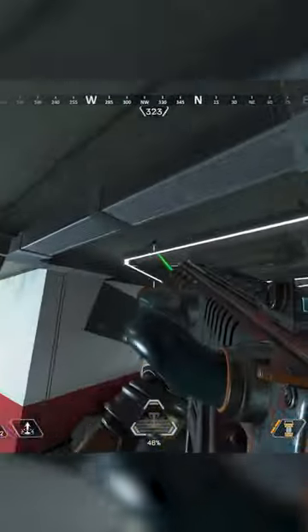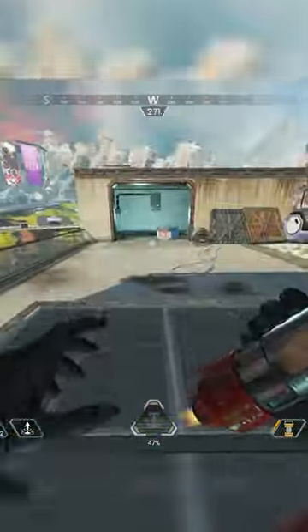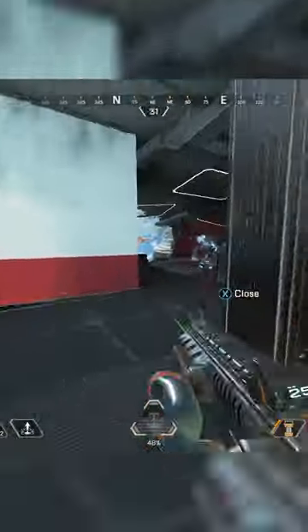Next, you want to spend the least amount of time in boxes and loot as fast as possible. Try to get most of your loot from killing people, because realistically, we need to get around 7-8 kills off-drop.